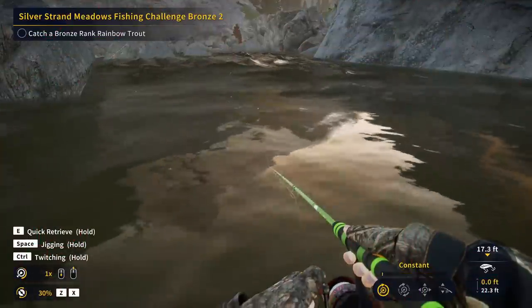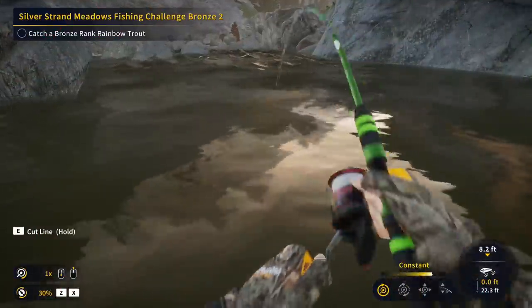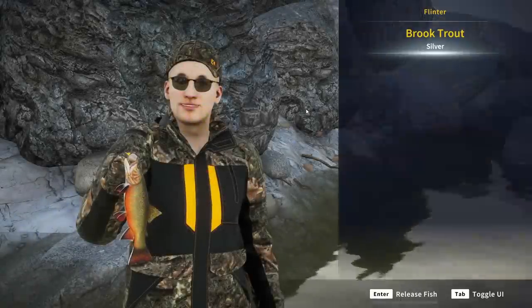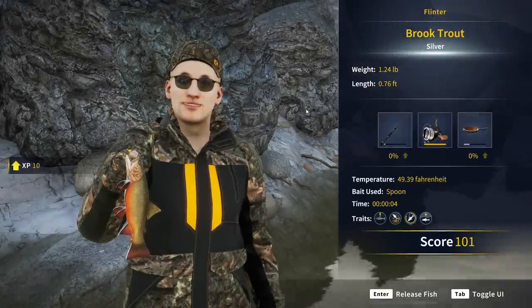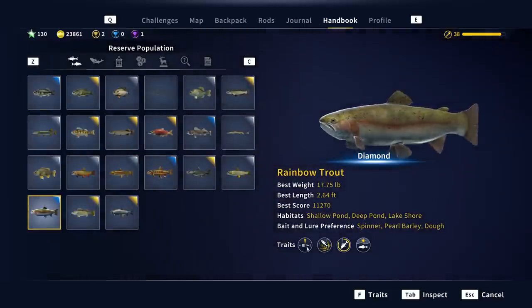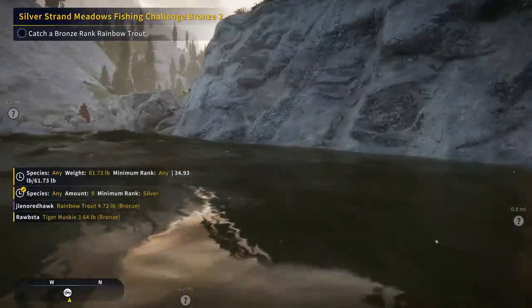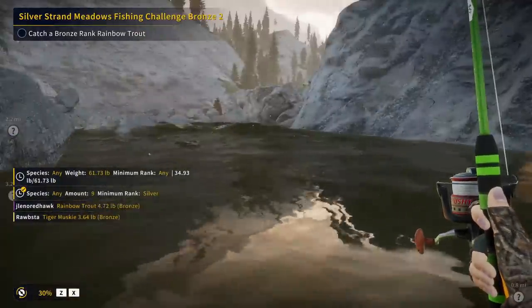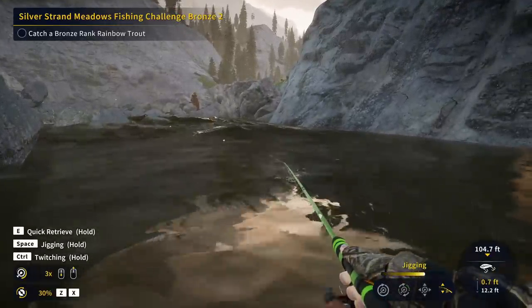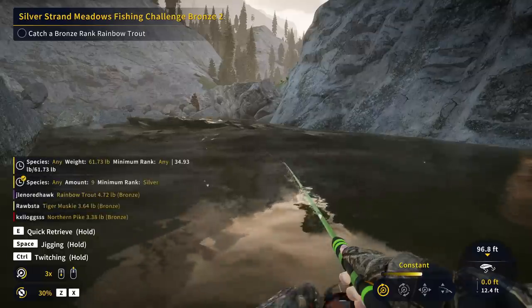It should be pointed out that the spoon is not one of the recommended lures for rainbow trout, but they absolutely do hit it — we've caught a whole bunch of them on that in the past. If we go in the handbook, the lure preference for rainbow trout is the spinner, and they also have a couple of baits you can put on hooks — pearl barley or doe. That's the fourth brook trout I've caught just sitting here. We have that daily to catch ten of them, so it's not a bad thing to work on that while we wait for a rainbow to show up.